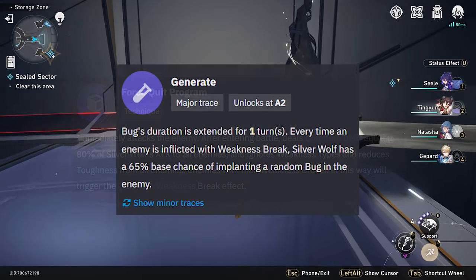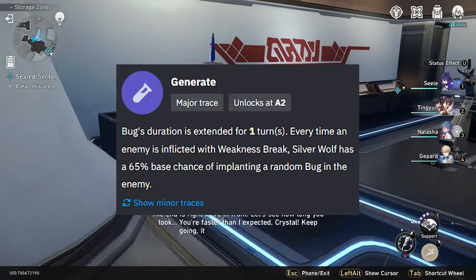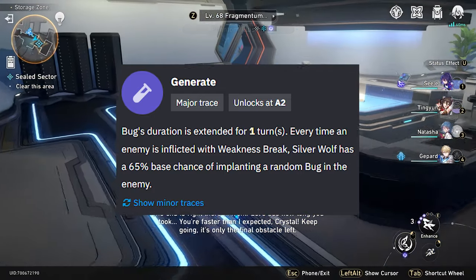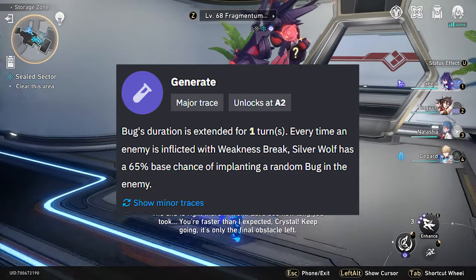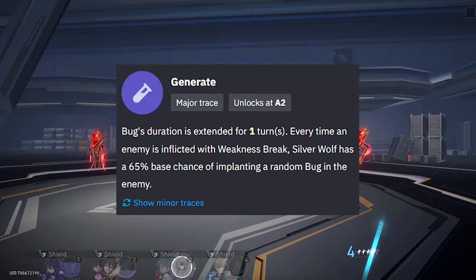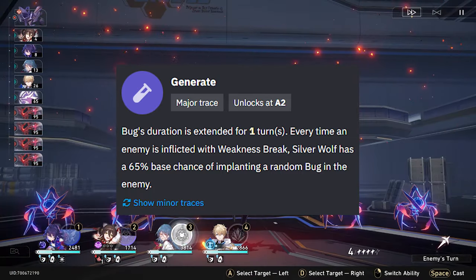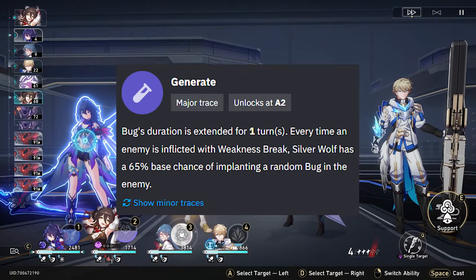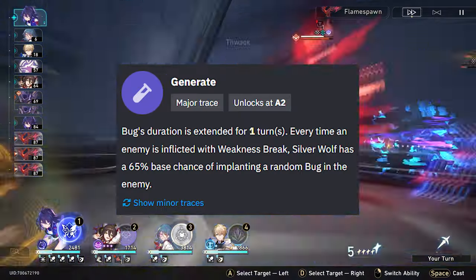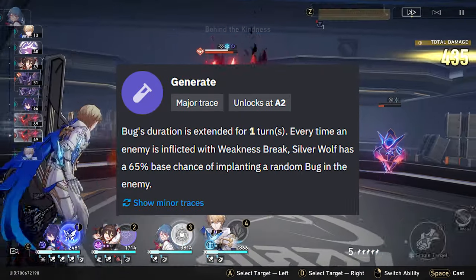Her first trace is that the bugs she generates on all her attacks have their duration extended by one turn, so they'll last for 4 turns instead of 3. Additionally, every time an enemy is afflicted with weakness break, Silver Wolf has a 65% base chance of implanting a random bug on that enemy. So it's not just from her attacks — just by existing, when you're breaking weaknesses with your other characters, she can apply the attack debuff, defense debuff, and speed debuff, which will all last for 4 turns thanks to this trace.